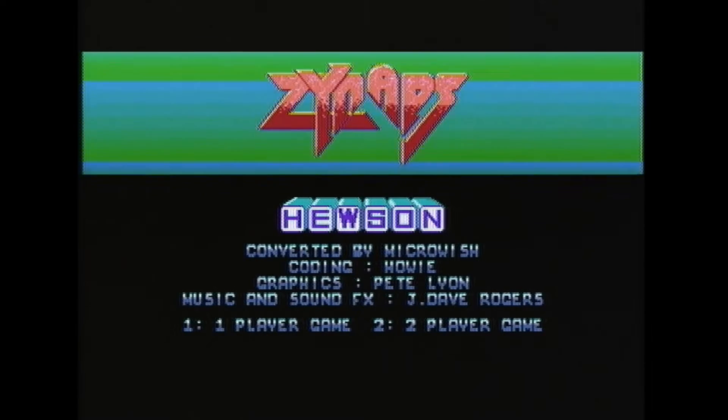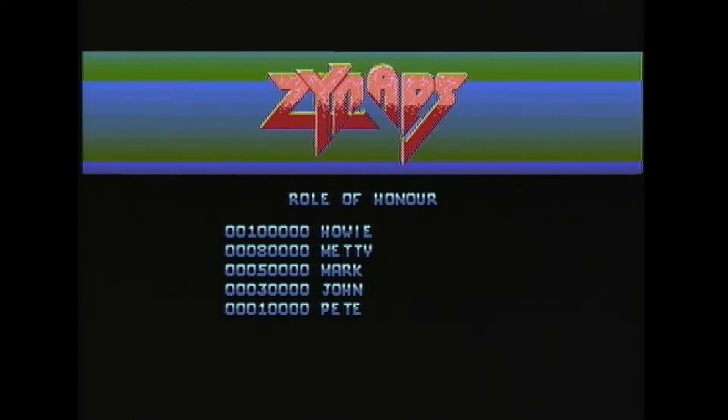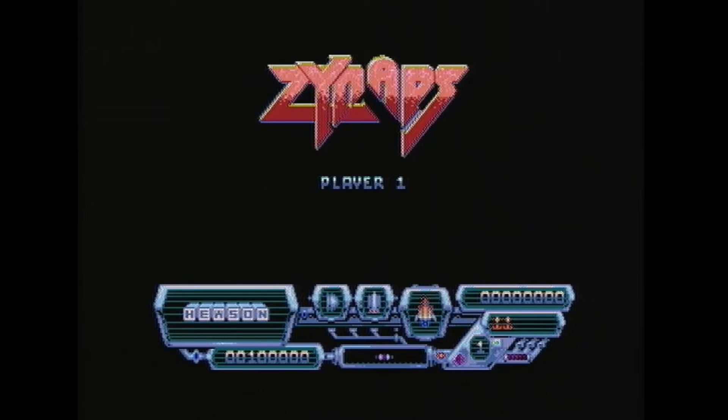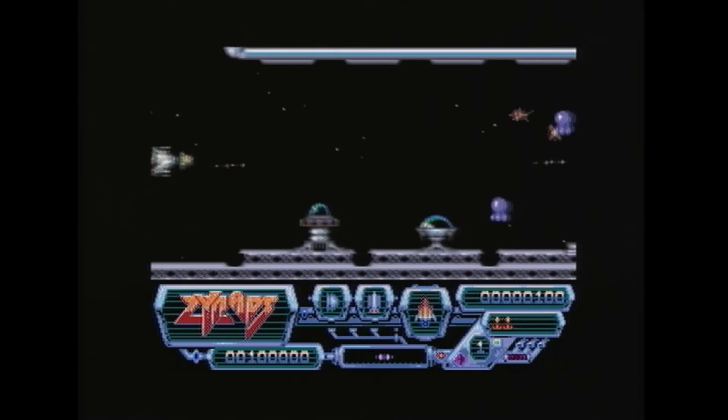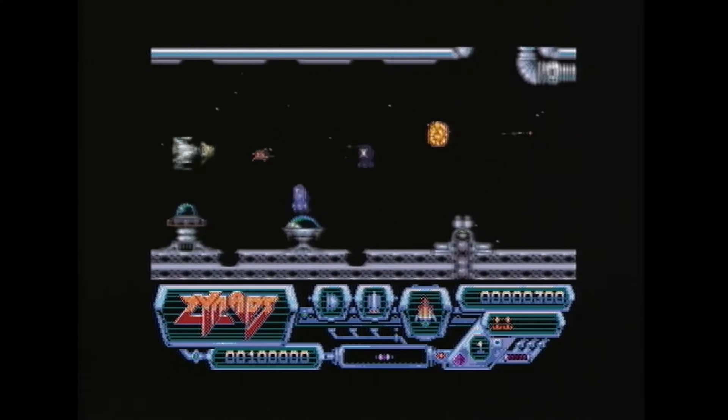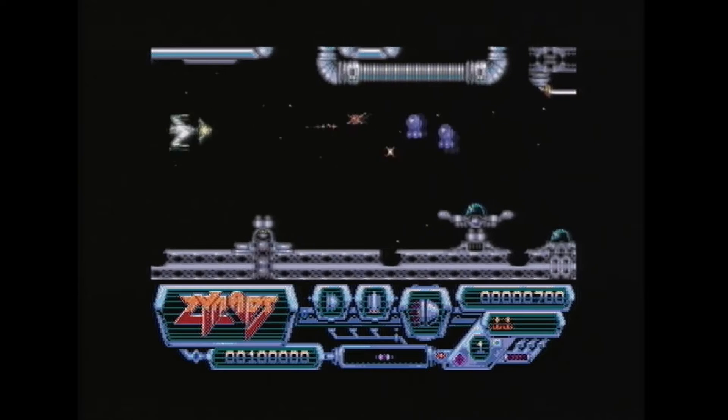So we've got one for one player, two for two players. Press one on the keyboard for one player and the game should progress to start. You can see all the nice little flashes and blips and blobs on the hood at the bottom, and the game is loading from disc — the access light is on. It says 'prepare for combat.' So as you can see, this is a side-scroller, similar in fashion to R-Type.